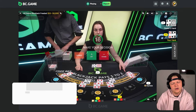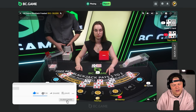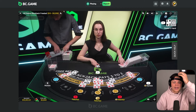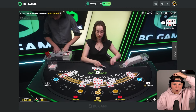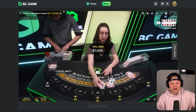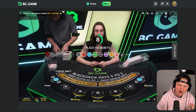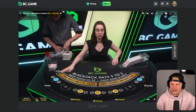What would you guys do here — would you take this free double? I think I would. Let's try it. Oh my god, I threw away a 21! Five, fifteen, twenty-five — no, ten, bang! Didn't matter though, we actually got extra money there. Beautiful — we are up about $5,500 to $6,000 now.